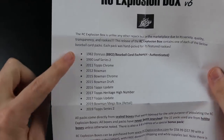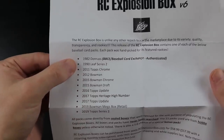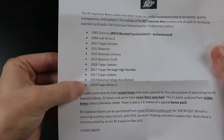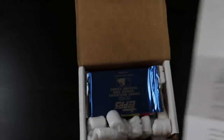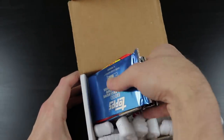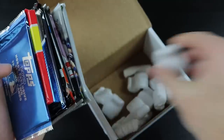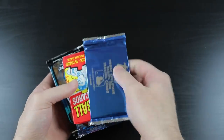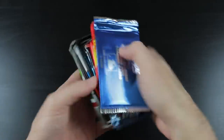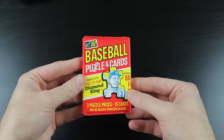We have 82 Donruss — I have never opened 82 Donruss, I would like to get that Ripken rookie out of there. 90 Leaf Series 2 — I believe that's the Frank Thomas series. 2011 Topps Chrome, and a 2019 Topps Series 2 — very cool. There's also what might be a bonus pack. All right, here we go, start off with 82 Donruss.